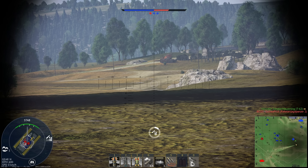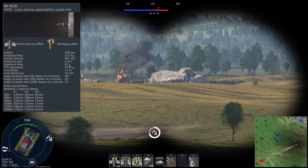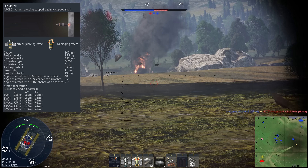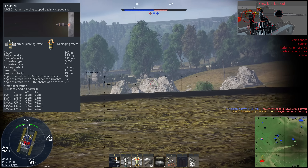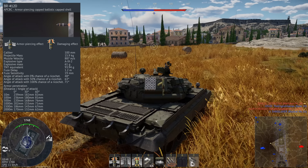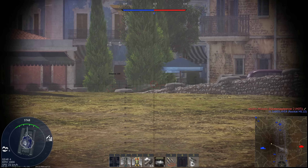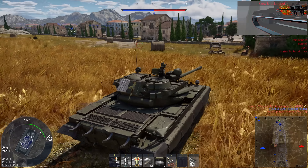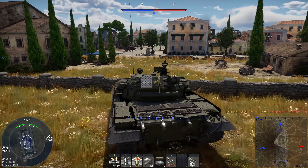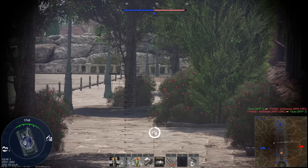My favourite round is probably the BR412D — this is an APC-BC round which contains 94g of TNT. It does travel rather slowly at 887 m/s, but we have a laser rangefinder making it very easy to get the range. At a range of 500m this round can still penetrate 220mm of armour, and with that great post-penetration damage, this round is pretty much a one-shot kill if it penetrates. Even though this tank has more advanced ammunition, I tend to use the APC-BC round just because it's funny to kill people in one shot — especially at battle rating 8.3 and upwards where the meta is to cripple the turret and finish them off with a second shot. But with this round, one shot into the hull and they're pretty much gone.